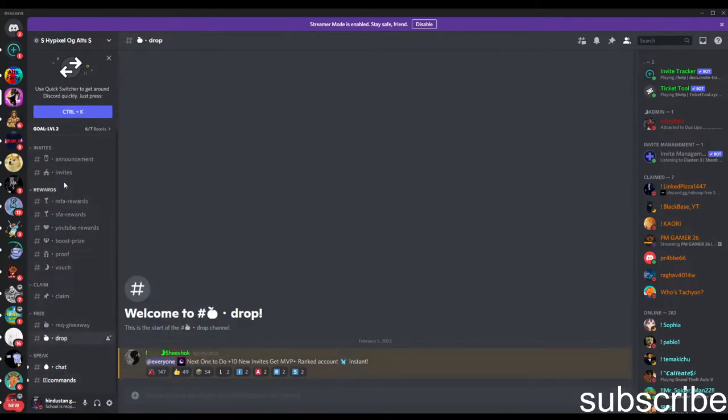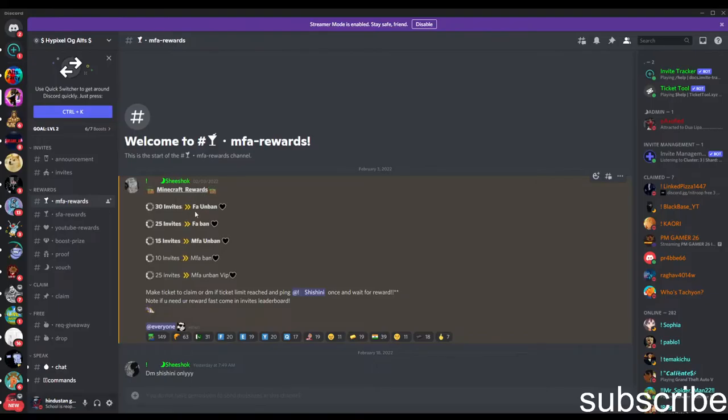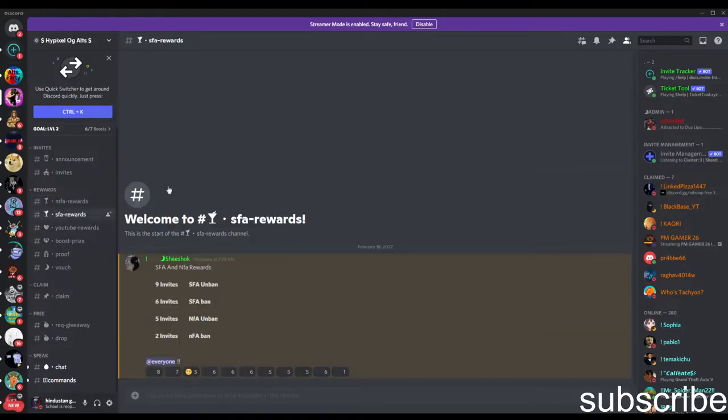You need to join the server and just do Invites. If you get 13 invites, you can win FAN. 25 invites — FAN. 15 invites — MFA Rewards. 10 invites — MFA Rewards. Or 25 invites — MFA Rewards, VIP.